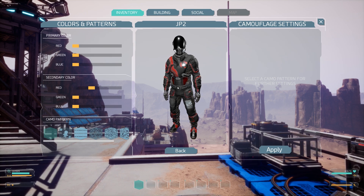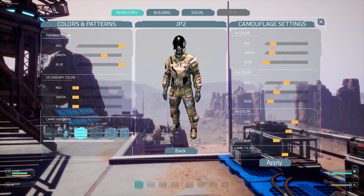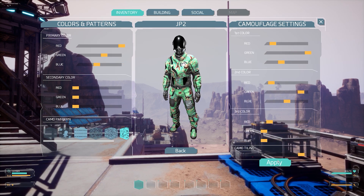Using our easy to understand slider system, players can start customizing their looks from day one. Just find the exact colors you want, pick a pattern and hit apply.